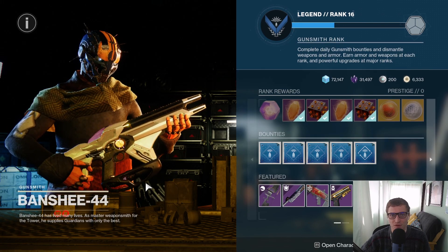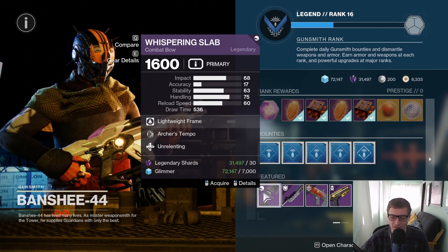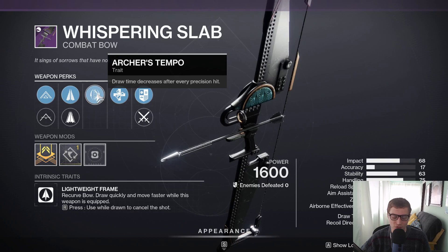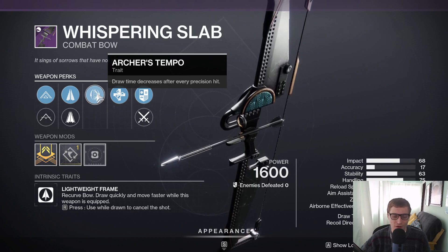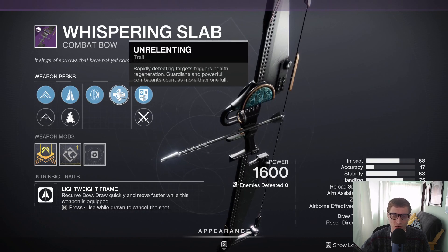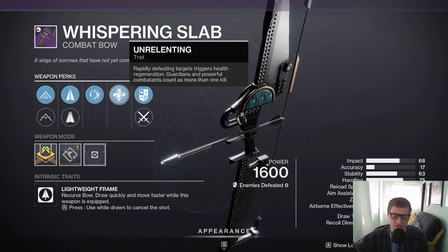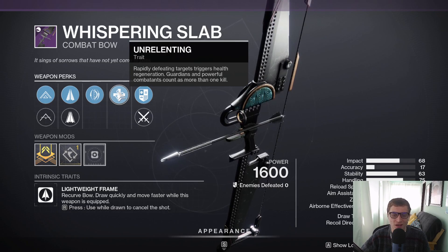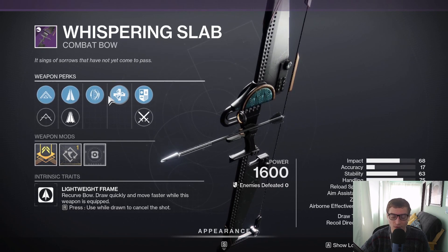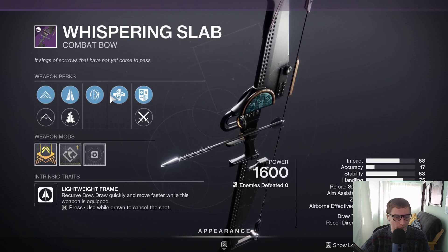I can already see he's got a Whispering Slab. I love this bow. Let's check the roll on it — Archer's Tempo, Unrelenting. Not a bad roll at all. Definitely pick this up if you need a good one. I love Archer's Tempo on bows, especially the lightweight frame and rapid fire frame bows. Unrelenting is just a perk that gives you health regeneration on rapid kills, like two or three kills, and then Unrelenting will proc. Very good perk. Not a god roll by any means, but it's still a very solid roll, especially if you need a good lightweight frame bow.